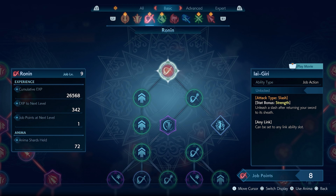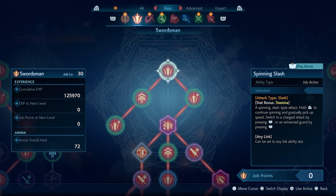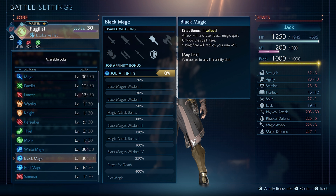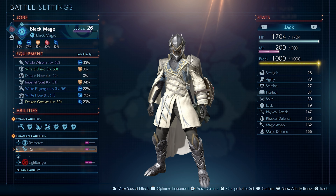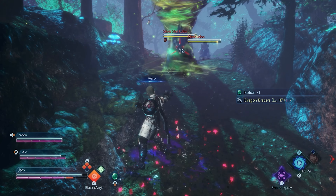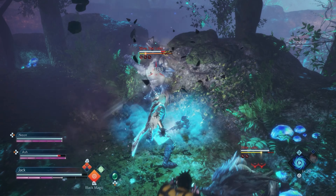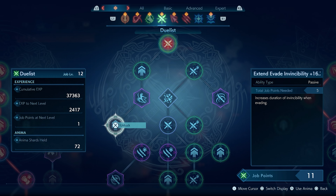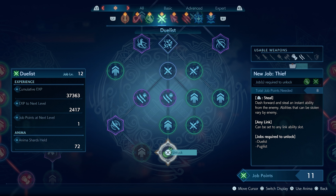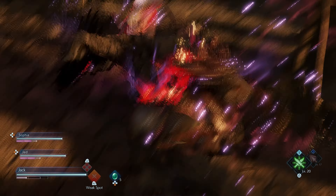The job system is a core gameplay and customization system that can be found in many Final Fantasy games, and it's also present in Stranger of Paradise Final Fantasy Origin. While playing as Jack, you can unlock a variety of different jobs that cater to different play styles, and you can pick two jobs at the same time to use while in combat. The two jobs you select can be quickly switched between with the press of a button at any time during missions, even when you're in the middle of a combo. As you continue to use a job, it will level up and earn job points that can be spent to unlock new abilities for use in combat, or passive abilities to boost your stats. All jobs have specific weapon types that they can equip, and they also have a job-specific action that reinforces that job's identity.